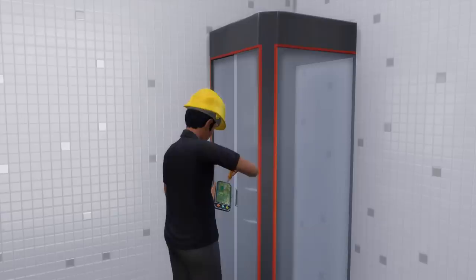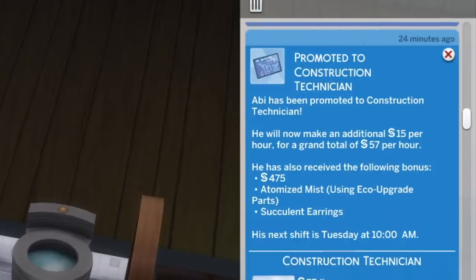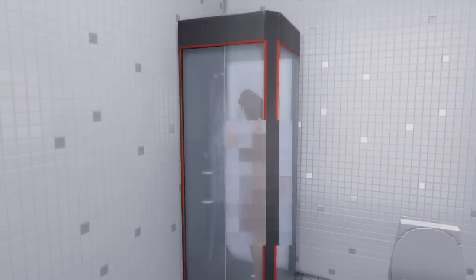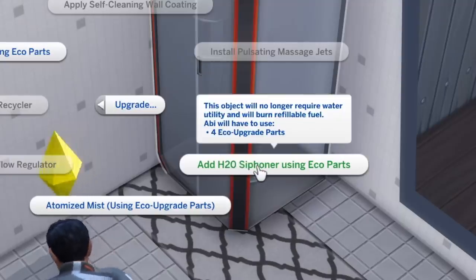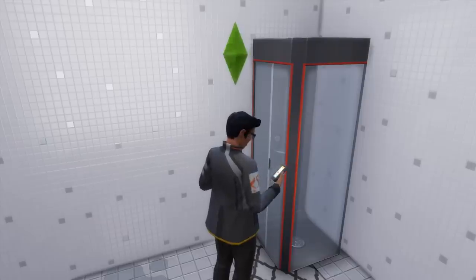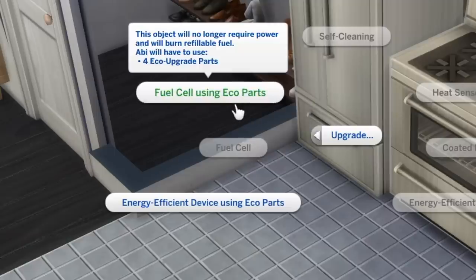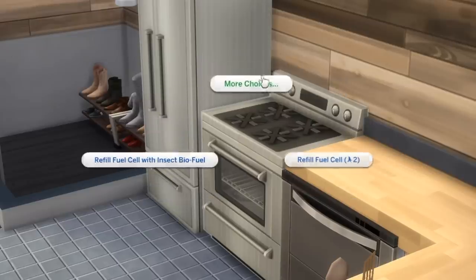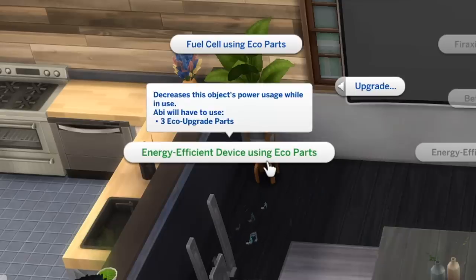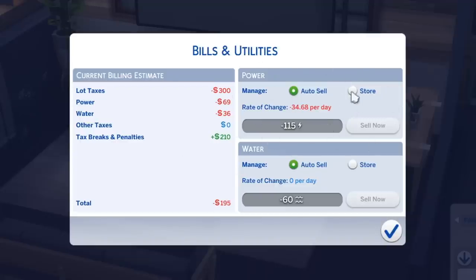Third, atomized mist — this upgrade can only be applied on showers, requires reaching level 3 of the Civil Designer career to unlock, and can only be installed using eco-parts. It significantly reduces water utility usage, and its effect likely stacks with the water recycler upgrade. Fourth, H2O siphoner — applied on plumbing objects; instead of relying on water utility, the object produces water by using fuel in the form of bits from recycling or insect biofuels from insect farming. Fifth, fuel cell — applied on electronic objects like televisions, stoves, and refrigerators; instead of relying on power utility, the object produces electricity using fuel. Sixth, energy efficient drive — applied on electronic objects to decrease power utility usage, thereby lowering the electrical bill.